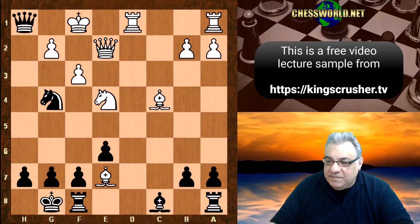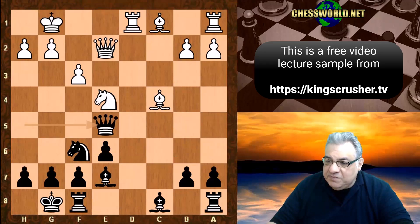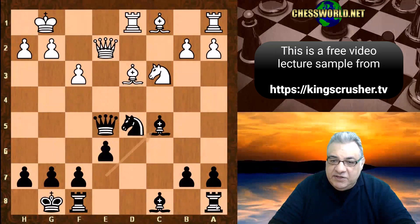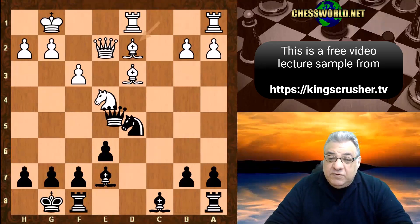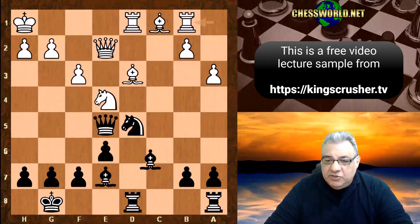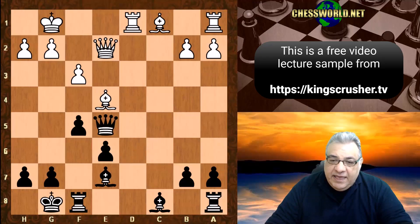With Bishop d3, Black's strongest is Knight d5, looking forward to easy development — getting the Queens off. If Bishop d2 we can actually afford to take on b2. If King h1, we build up with Rook d8, Bishop d7, Bishop c6. Objectively that's the way to play, but we could also get the Queens off by force with Bishop takes e4: after f5 we get the Queens off with a small edge.